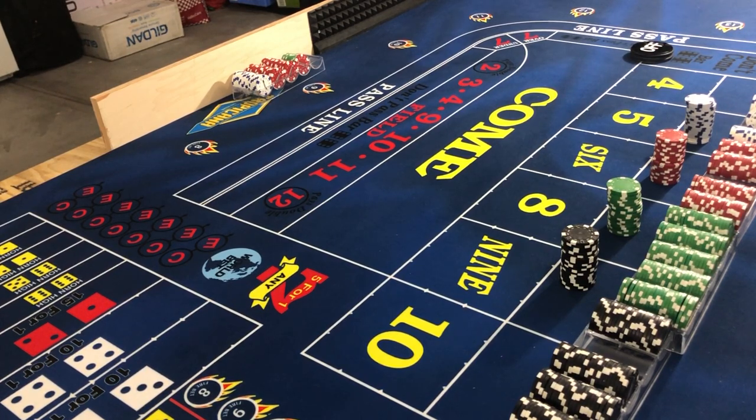We're gonna start off with a $500 bankroll. We're gonna put $10 on the pass line, $15 on the field, and then $25 on the 5, $30 on the 6, and $30 on the 8 — so we're out $110 as the bet. We'll try to do four or five rounds, as much as we can, and see what happens.